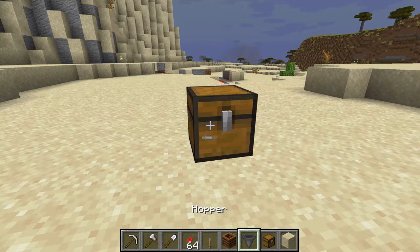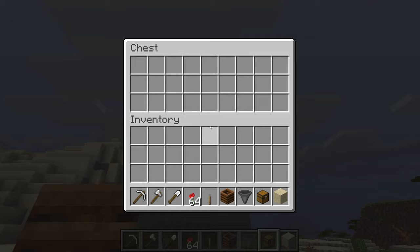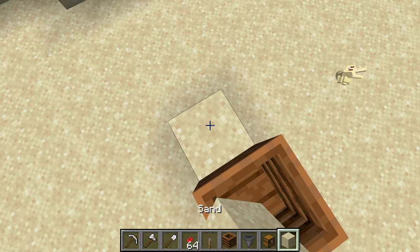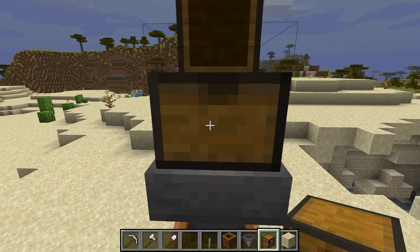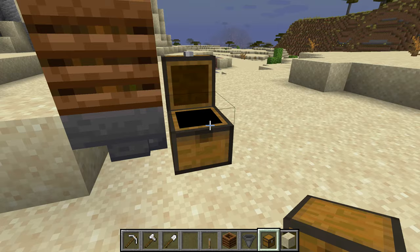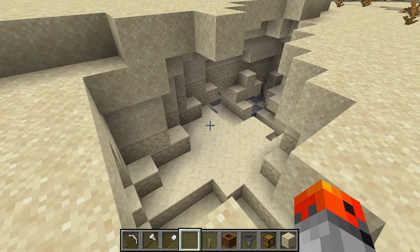Here's a little contraption you can build. You need a chest, a hopper, and a composter. Make the hopper point downwards into the composter — this is very important or it won't work. When you put something to compost, it will go into the composter and your bottom chest will receive bone meal. This is a quick and easy machine to build and very useful for farming.